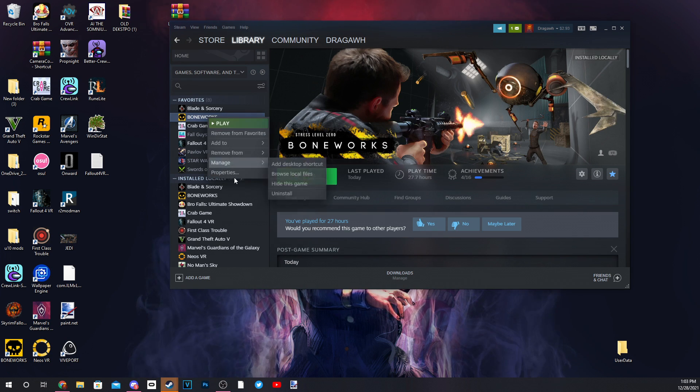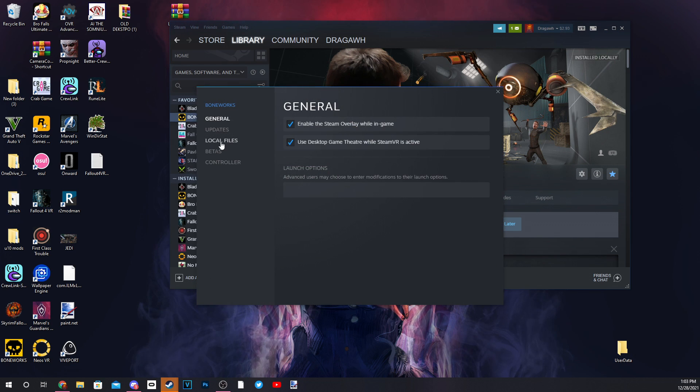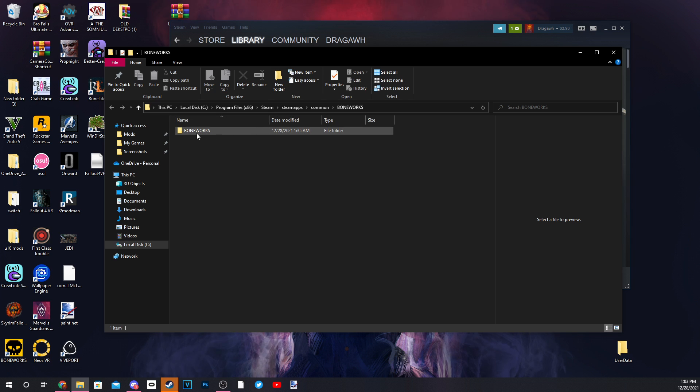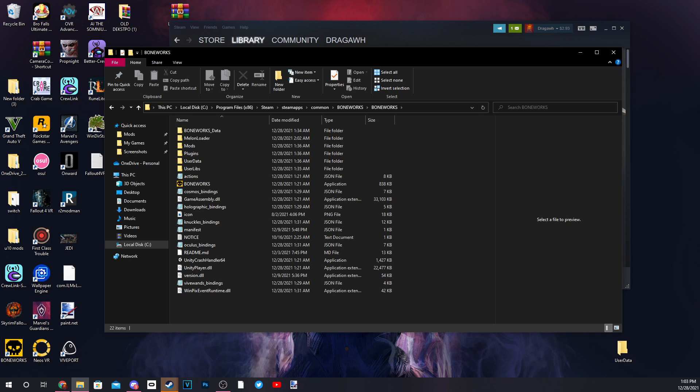What you want to do is right-click it in your Steam, go to Properties, and from there go to Local Files, then click Browse. Now we're in the installation folder for Boneworks, which is where we need to be.